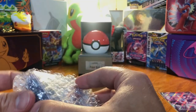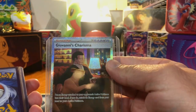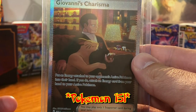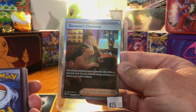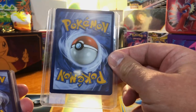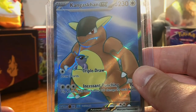We're getting into the gold right here. Holy crap, are you kidding me? Giovanni's Charisma from Obsidian Flames — the Special Illustration Rare! I'm telling you, 10% off, just saying. Next up: Kingambit EX full art — very nice.